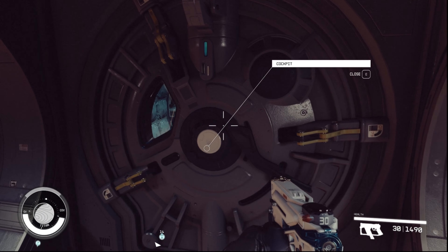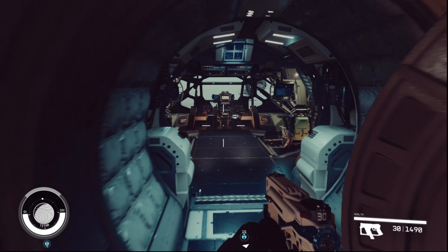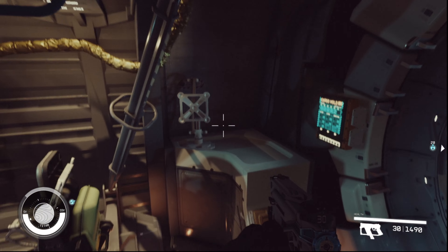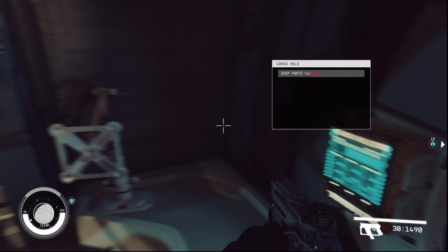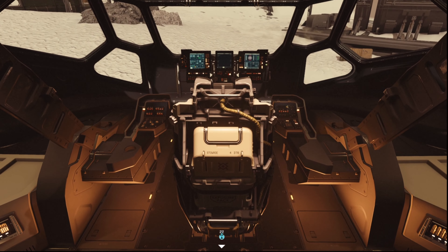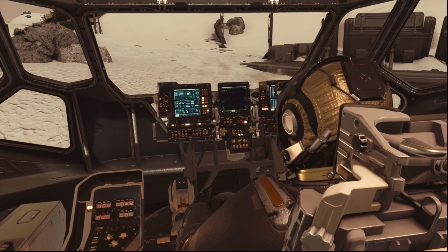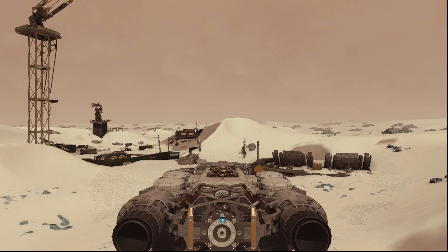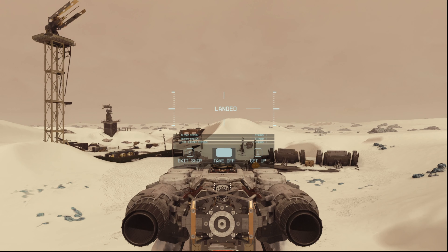Let's see if it has somebody in here that's friendly — if so, I am not going to take it. But yeah, this one looks like it can make 200, so it's a pretty small ship. At this point we would sit in the seat here and take off, and the ship is successfully ours.